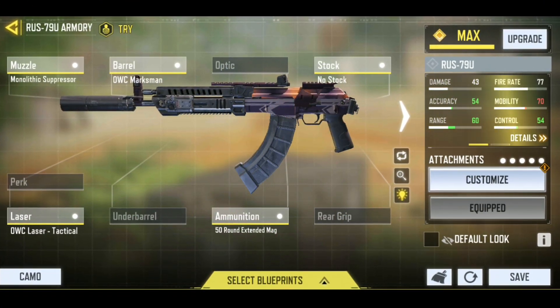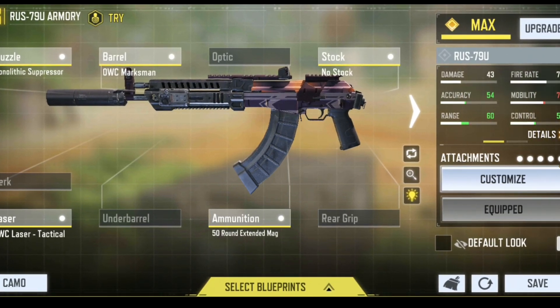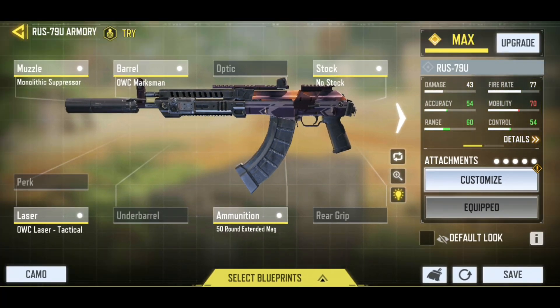This right here, folks, is the spicy R.U.A.V. class setup that is dominating in Season 13. Let's quickly talk about the attachments. For the stock we are rocking no stock for fast ADS speed. For the barrel we decided to go with the O.W.C. Marksman so that we can get range — this gives range and it helps with vertical recoil control.